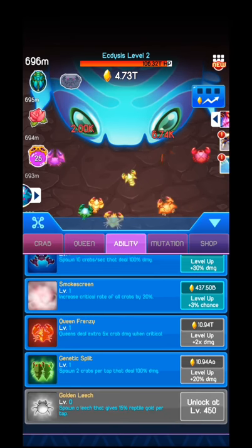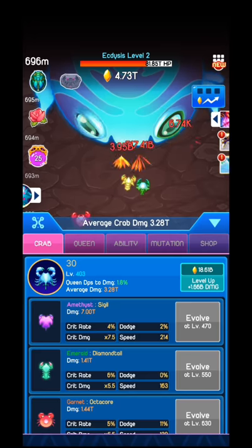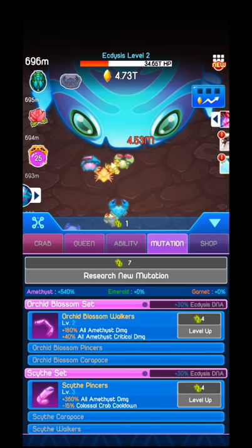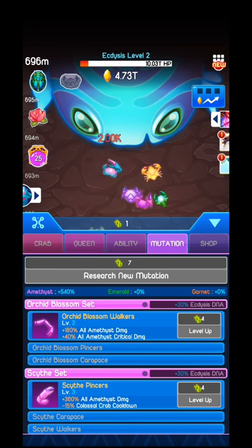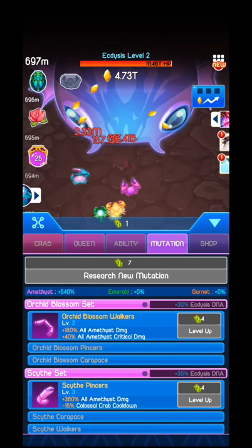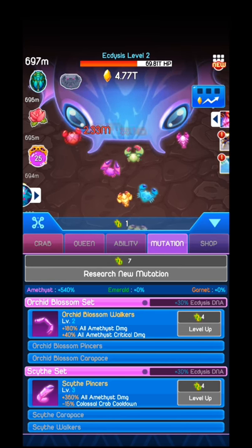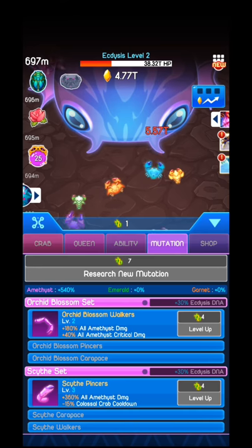Over here you have the abilities — basically the abilities are the ones at the bottom of the screen. Those are the skills that you will need. Mutations over here: you need to reach a specific level, and afterwards you will be able to reset your progress in the game and get green DNA. With that you will be able to upgrade different kinds of stuff in the mutation part.